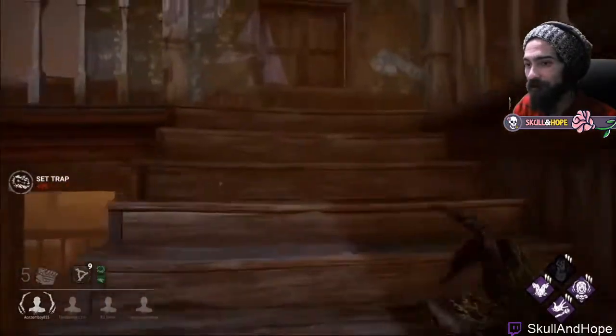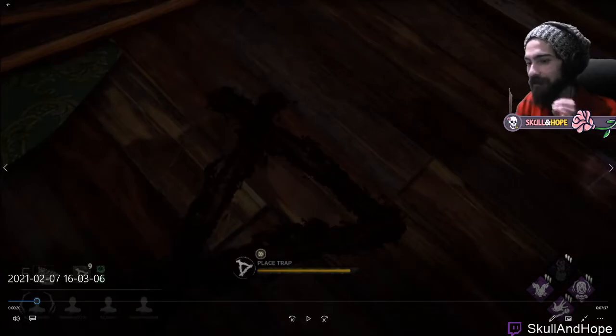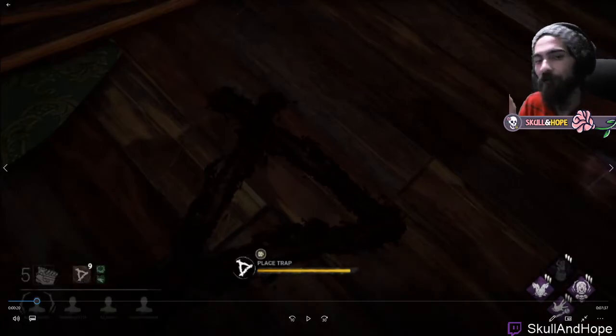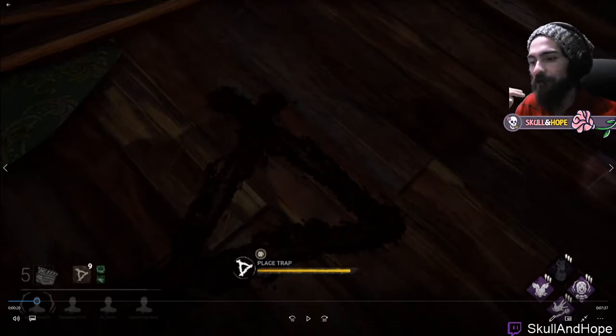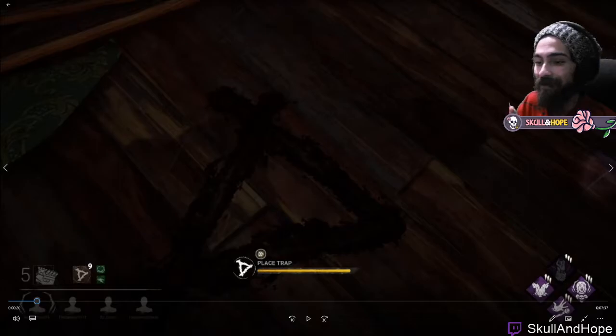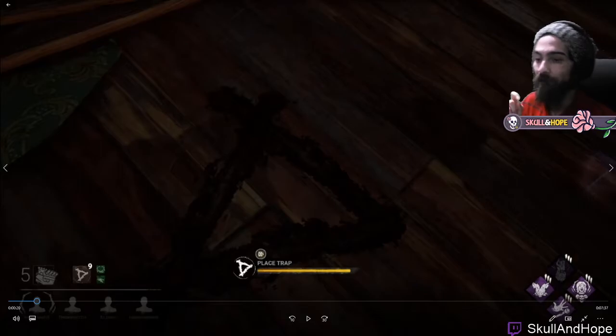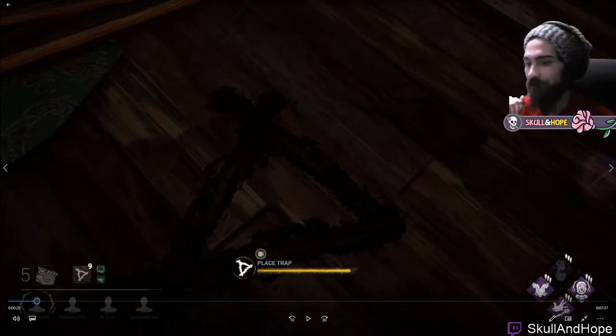For trap two, we go up the stairs, turn the corner, and place it there. When you activate the Hag's trap, if you're not directly looking at it your camera is forced to face it. So by putting it here, anybody going up the stairs has their camera swung and gets disoriented, making it easier for us to hit them. This trap does three things: protecting us from people going up the stairs, people coming in from the window, or people coming in from the generator outside. That's trap two.